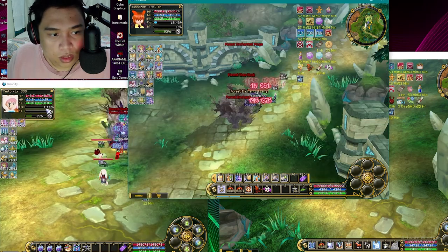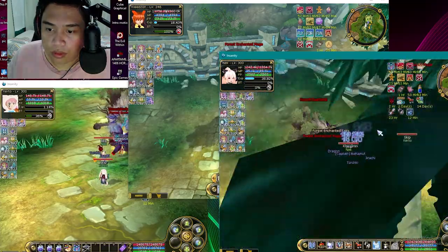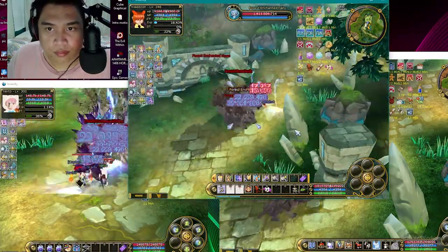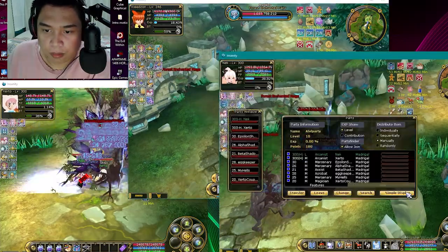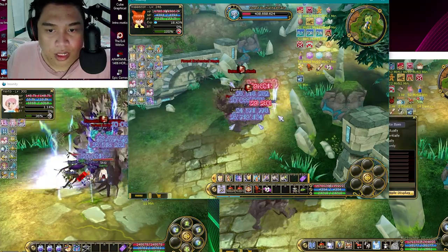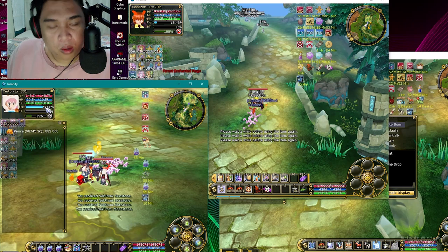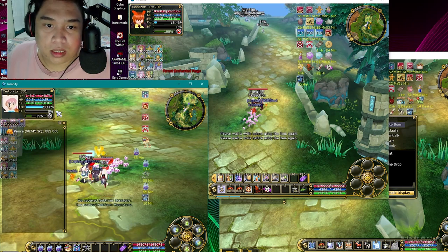I'll give you a first-person view of the leveler. You can see I'm at 1.14, and I'm going to use the F tool to kill the mobs. The party is only for the damager and the leveler — the party is still being set up. Check the XP as we go.